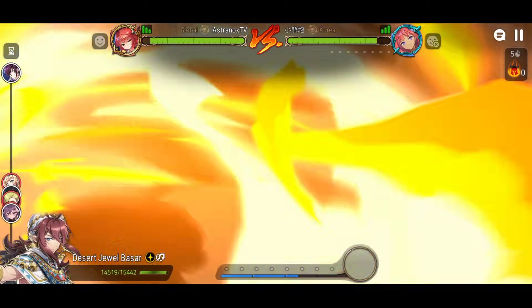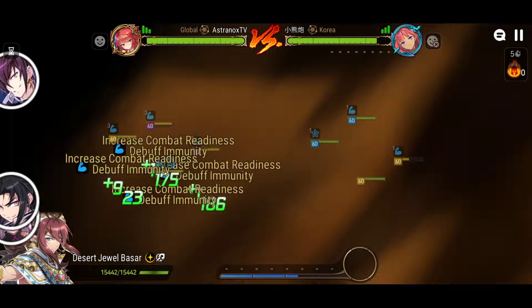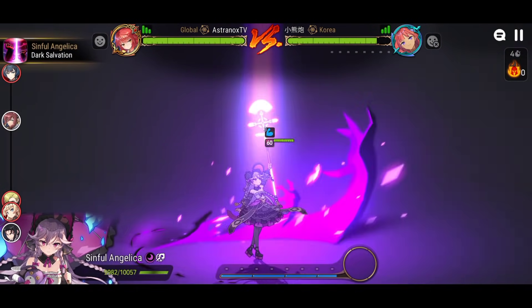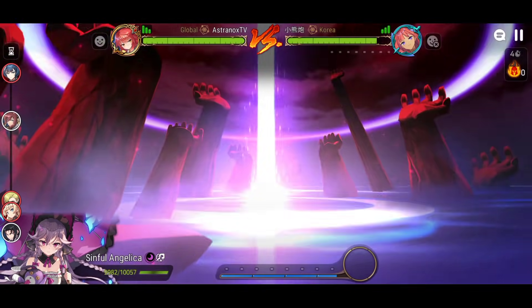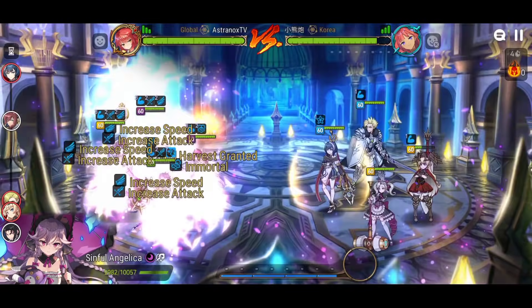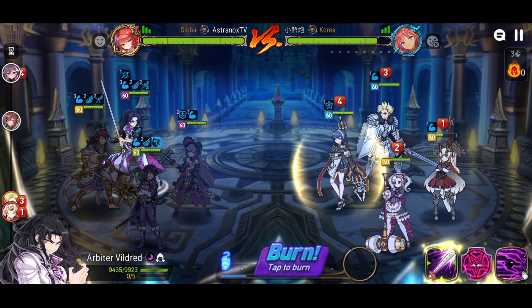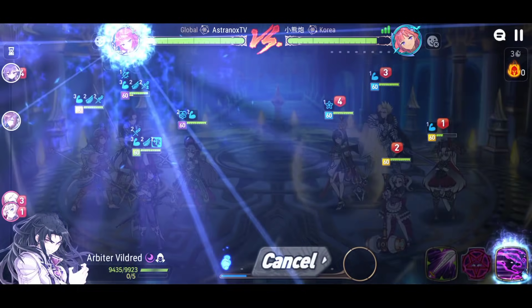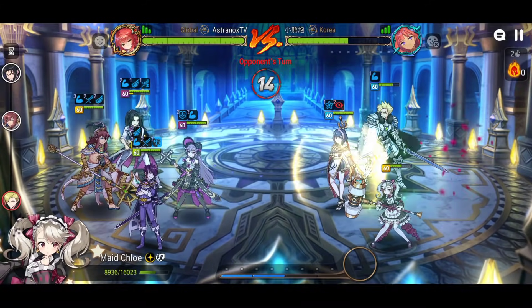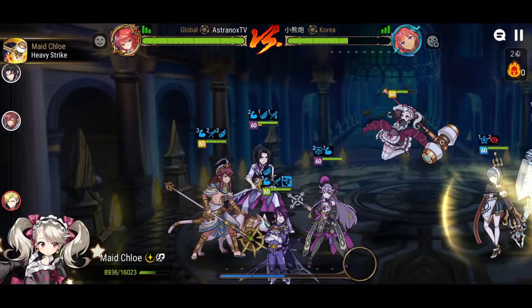I definitely want to pick him, and I've been picking him near the end of the picking phase so they can't counter-pick. But when I picked him early on, some players just brought two fire heroes against me. I decided to pick Seaside Bellona at the end, and they banned her, so it didn't go too well.